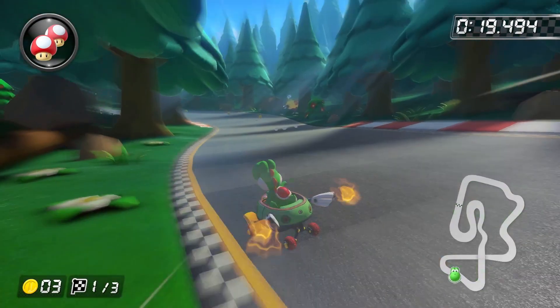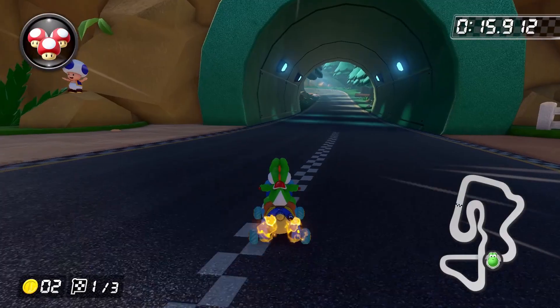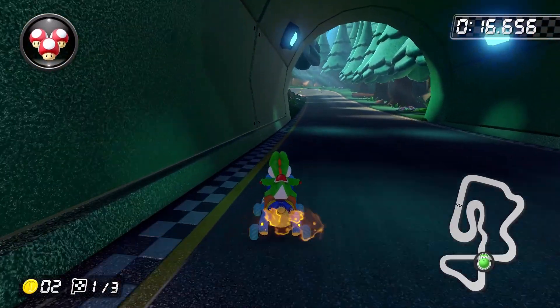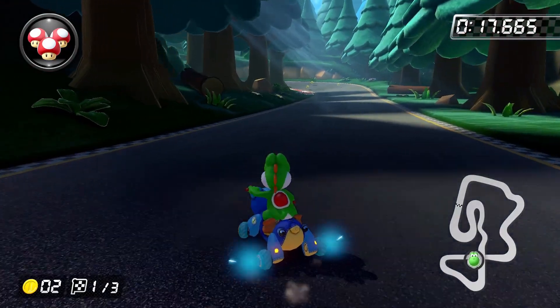It's a bit of a pain to actually figure out, but once you know what to look for, it hopefully shouldn't be too much trouble. Note that if you're running the track shroomless, you approach it in the same way as if you were using mushrooms, but you need to soft drift so that you can build up a Super Mini Turbo before you get to the shortcut.